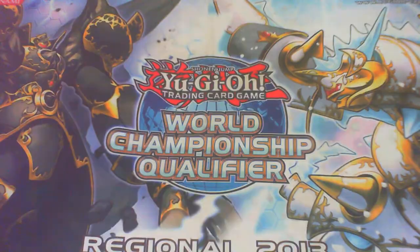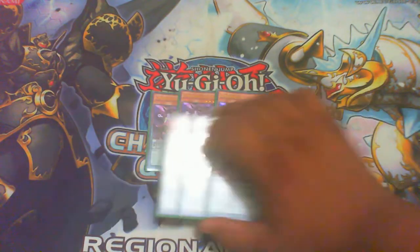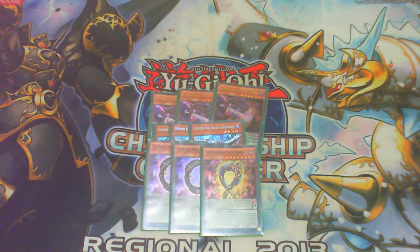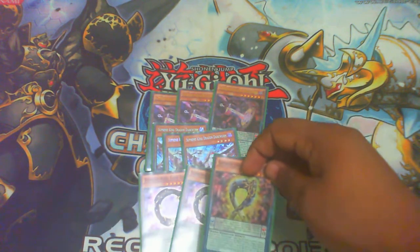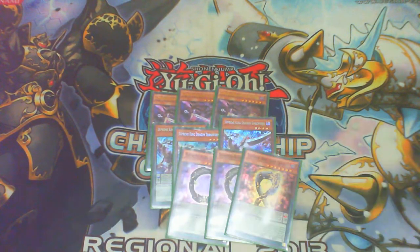For the speed engine: triple Chrono, triple Dark Worm, two Gate Zero, one Infinity. Infinity is there to search Super Polymerization from the deck. If you're not playing Infinity, Super Poly isn't searchable. Gate Zero is practically free because if you get Dark Worm in the grave and make Electromite, you can put Infinity face-up in the extra deck, pop a card, get it back, draw, go off, and get into Super Poly — and Super Poly is a beast.